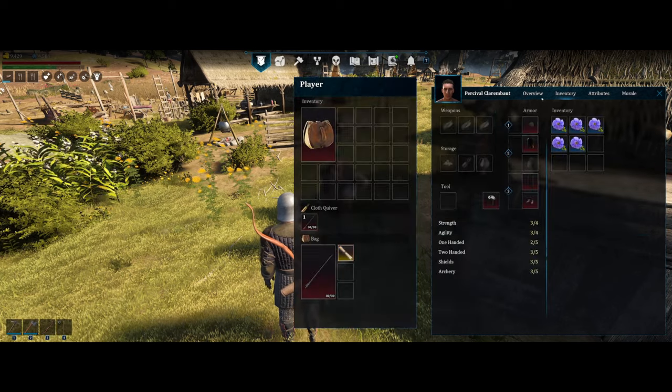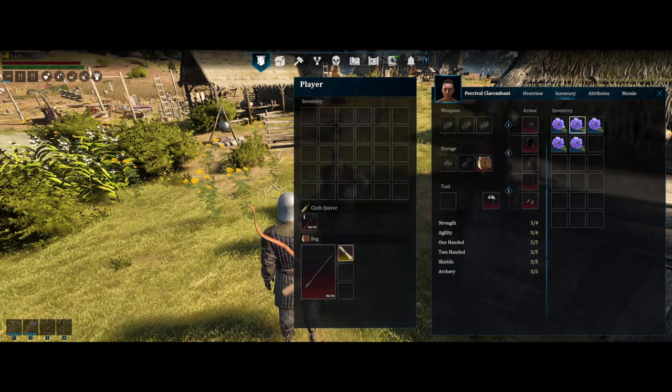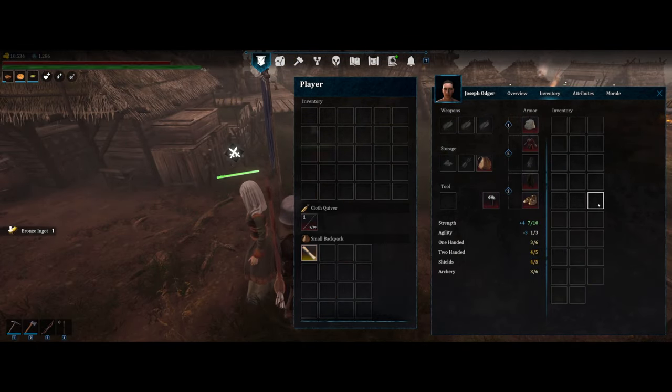Making bags for your NPCs gives them even more inventory space — a huge quality of life improvement and basically a must-have, as they can carry more items, which leads to less moving around transferring items from point A to B.